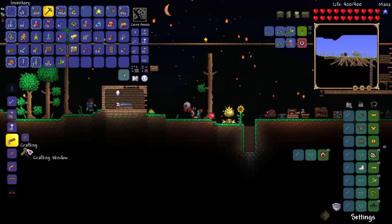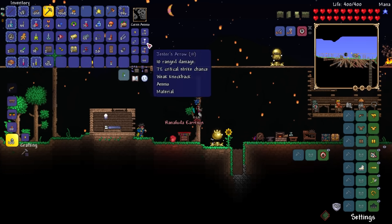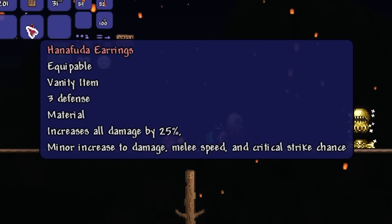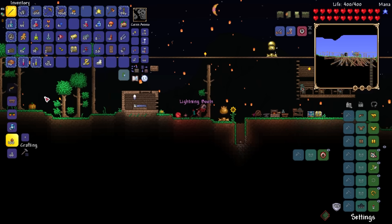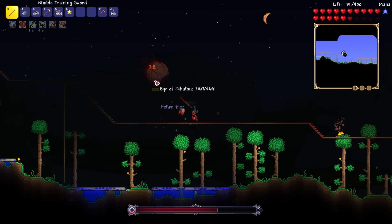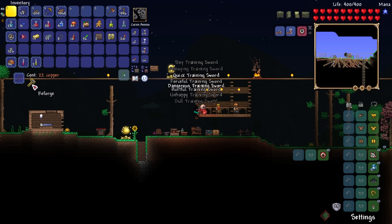With the Goblin Tinkerer, I made the Hanafuda Earrings, granting me a delicious 25% increase in damage. After that I crafted some Frostbark Boots — not that important. With all these buffs, this wooden stick is more of a wooden log.